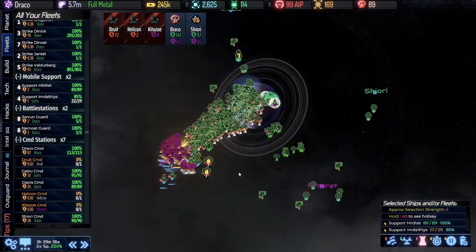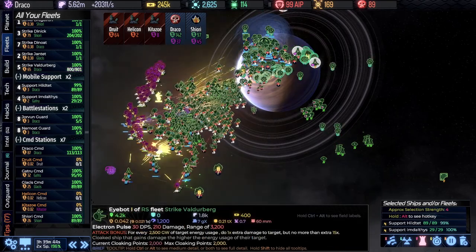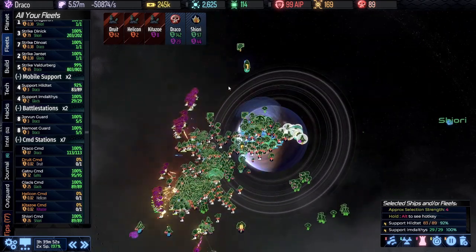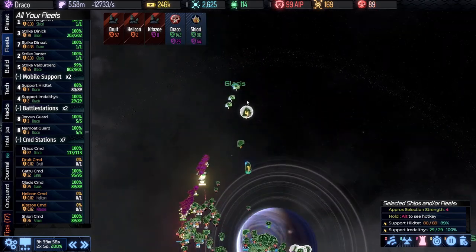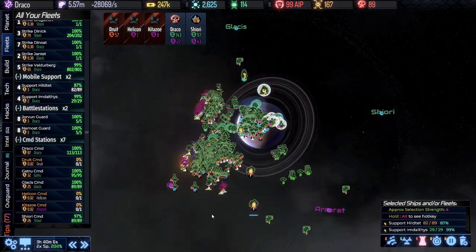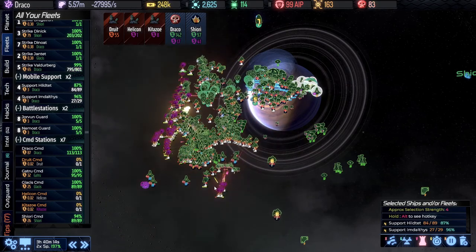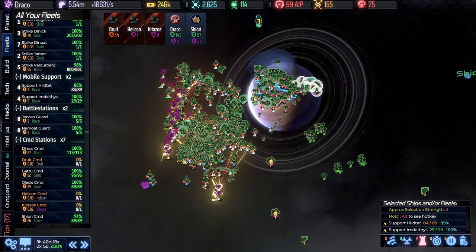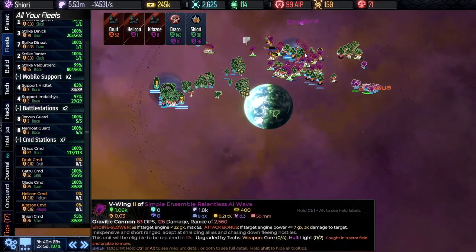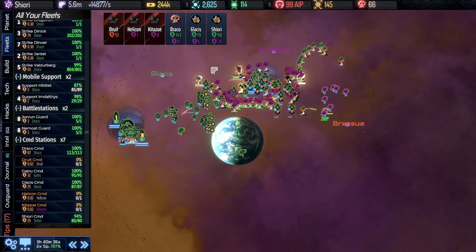They're trying to come all the way to Glasses, which makes a lot of sense because that's a much weaker economic station — but they're not going to get away with it. We're going to blast them apart. Over in Shiori, similar events are transpiring.